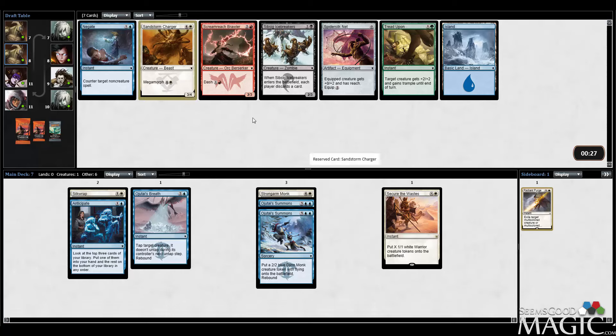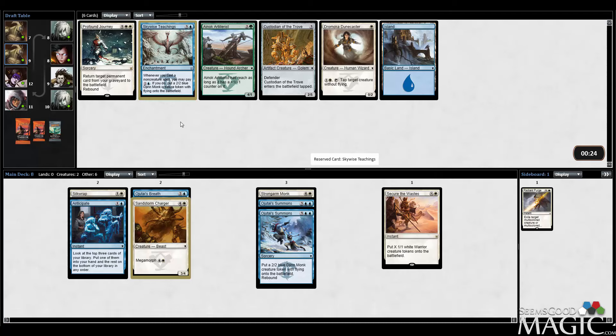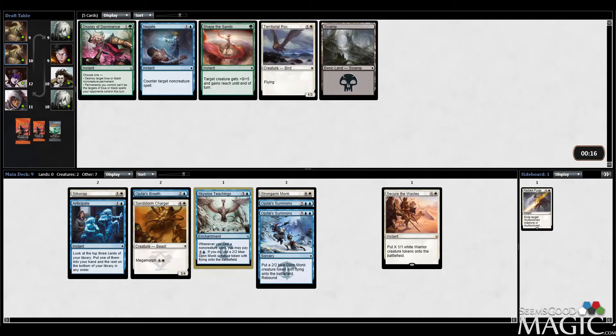Oh my god — Skywise Teachings is insane in this deck. I'm very happy to take this card. With Ojutai's Breath, double Ojutai's Summons, Skywise Teachings is in one of the best spots you can possibly ask for. Some people mentioned in the comments they don't think I should have played this card — I totally disagree. Already in this deck Skywise Teachings is better than it was in that last deck. This is really where Skywise Teachings is going to shine.